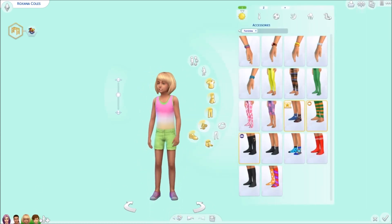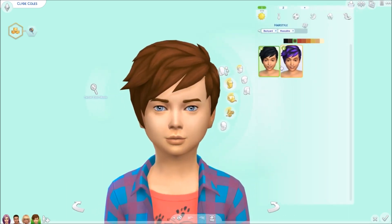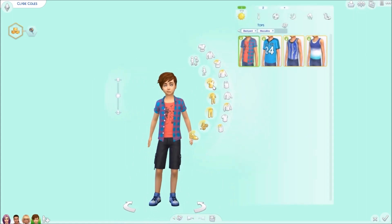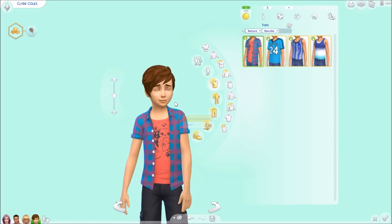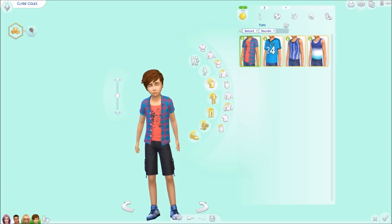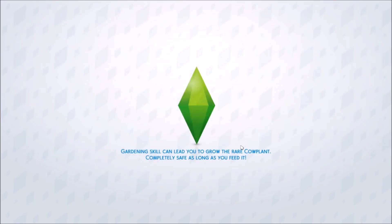For the little boys, they get the same two hairs I already showed — it looks really adorable on them. The tops are the same ones, which look really cute on the boys. No new shorts or shoes. Hopefully I went over everything in Create-a-Sim — now let's get onto the lot.